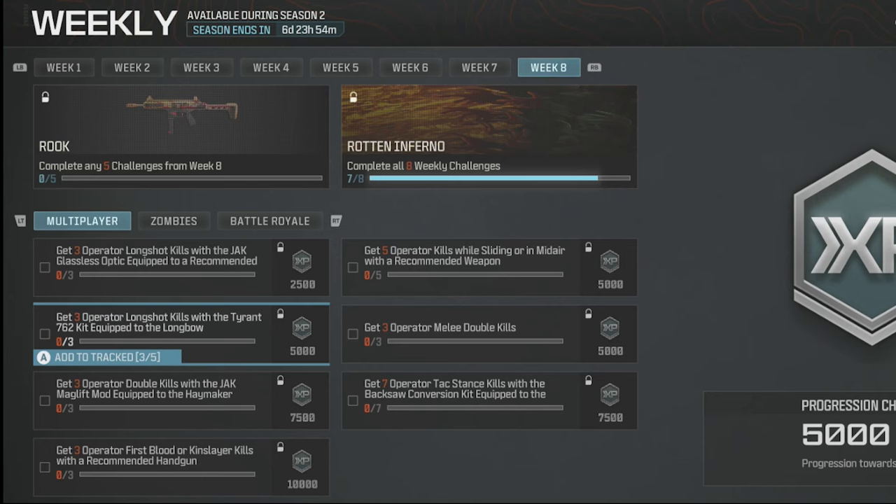The week eight challenges have dropped and we can be important if we get all of these done. You only need five out of seven to get the reward, the rook, and we'll have a look at that in a little bit. Pretty simple this week: three operator long shot kills with a jack glassless optic on a recommended weapon.